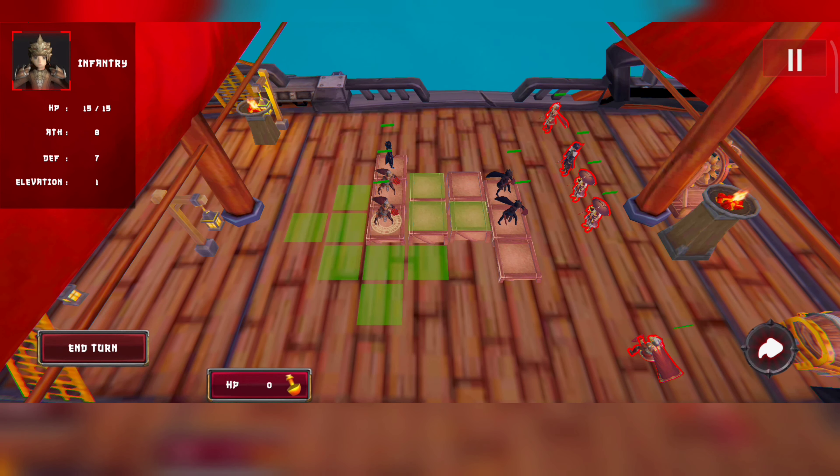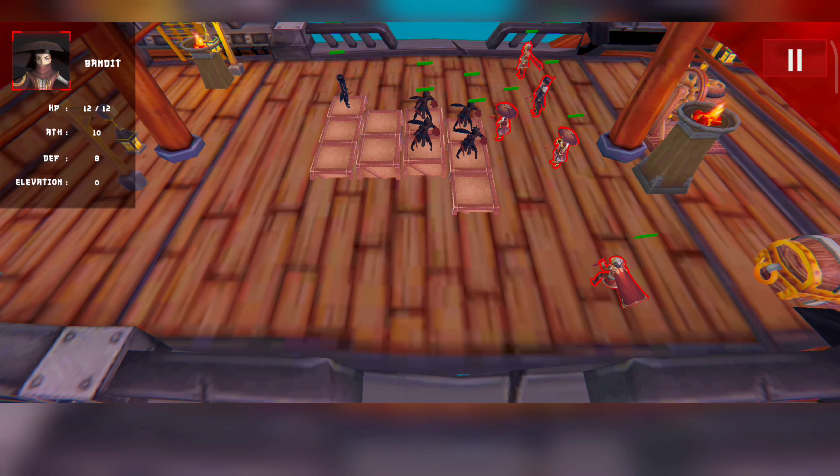Each unit has distinct movement, attack, and other capabilities. Each square on the grid has an elevation level, and each unit's elevation is visible in the HUD to the left.